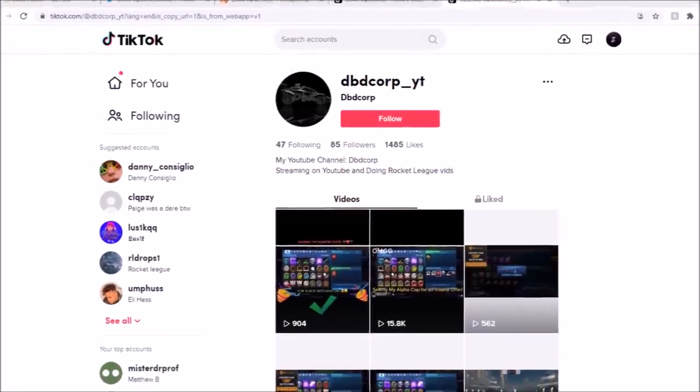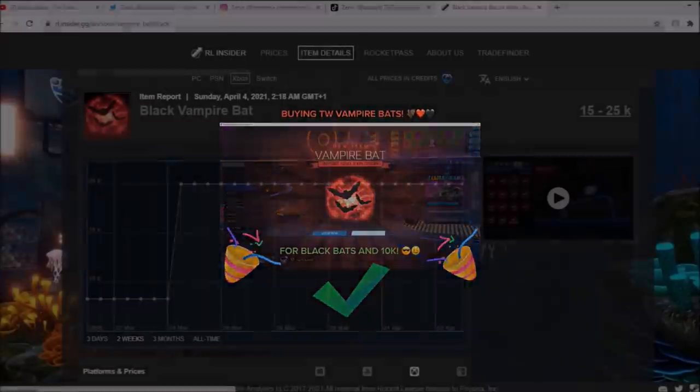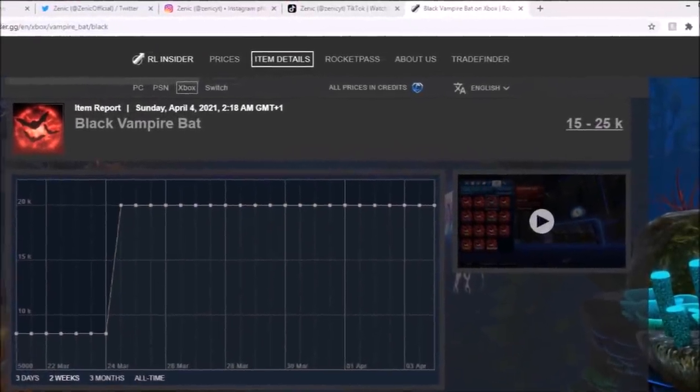Grabbing the silver medal this week at number two is this guy. I could have easily put that Reaper trade at number two, but I know the White Vampire Bats has sold for 100k pure before — I think it was 60-70k. He pays a Black one plus 10k credits on top for a Titanium White Vampire Bats — an absolute steal. I've seen people offer me Sky Blue Reaper for like 50k before.